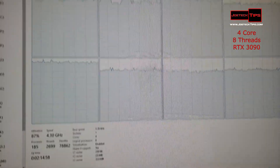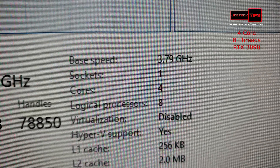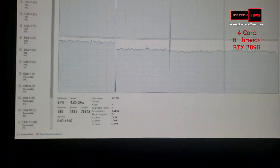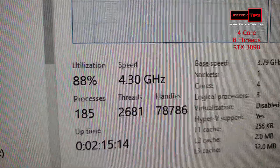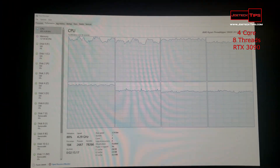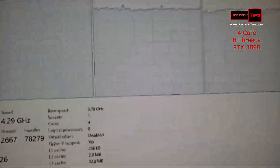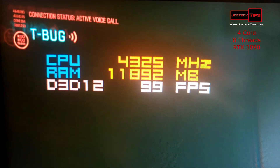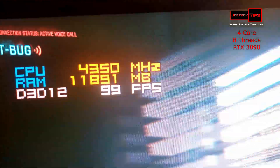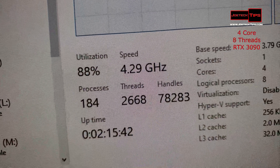We've configured the 3960X down to a quad-core with SMT enabled, so four cores and eight logical processors. We're seeing 87–89% utilization and the GPU is cranking away. It looks like a CPU bottleneck at the moment given the high utilization, but we're still pushing 98–99 frames per second, which is pretty impressive.